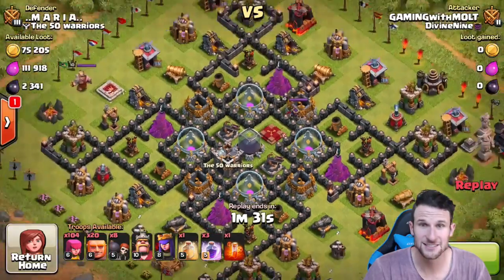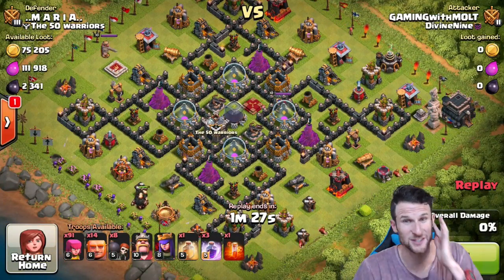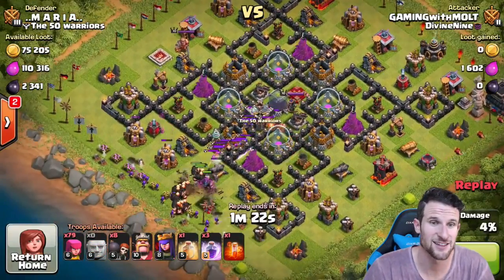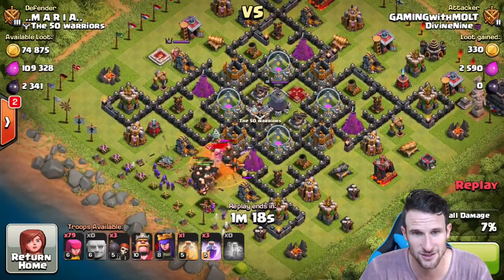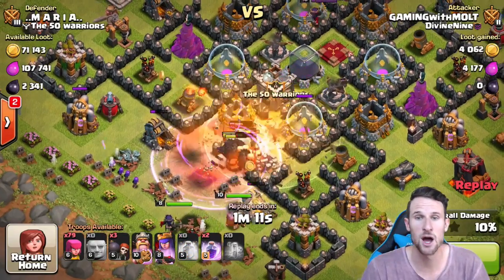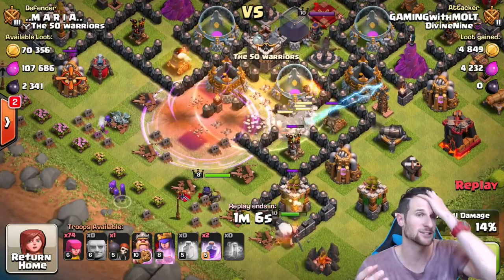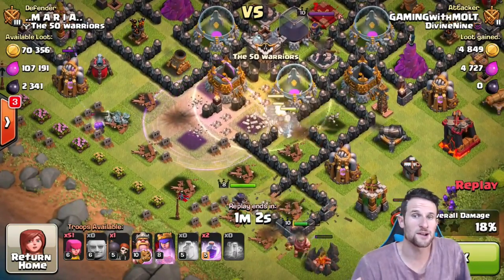All right, first one right here guys - look at this. It's pretty deep in this base, but there's 2300 dark elixir that we're going after. He's got his clan castle troops right there, but we're going to drop our poison spell right on those. They think they're going to stop us - I don't think so. Dropping off that rage spell, those wall breakers are getting in there, blowing up all the way into the core. Drop off that heal spell - now we are spending elixir on spells, but the troops aren't that expensive.